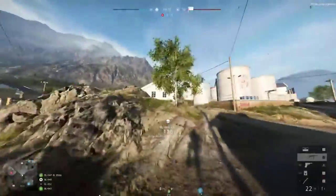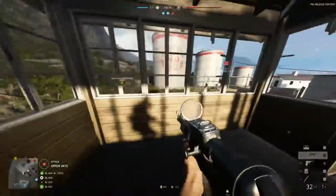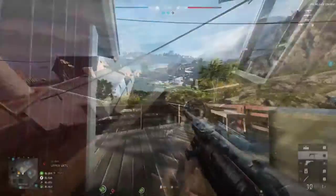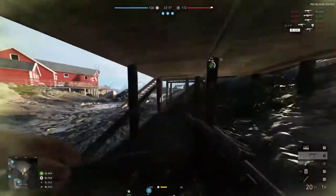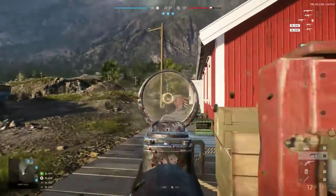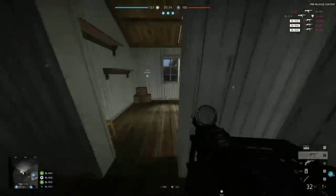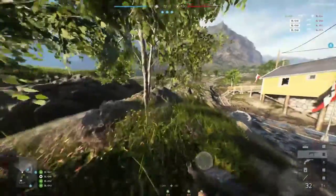You can pretty easily hide outside an objective and wait for your perfect moment to strike. It also prevents snipers from being too effective, which is maybe why they've added a sniper tower. The A flag can become pretty hard to capture when you're down in the pit because there's so little cover and you can get shot from 360 degrees. To counter this there's a house above the flag, but once that gets blown up you're just as vulnerable.